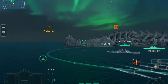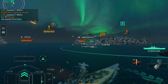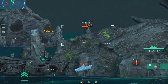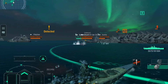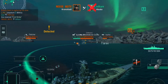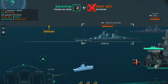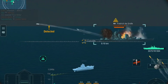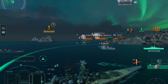I see this Fletcher heading out to flank, so I'm gonna move into the cap so that way I can run if I need to and have a little cover from this Azuma while I engage with his amigos.